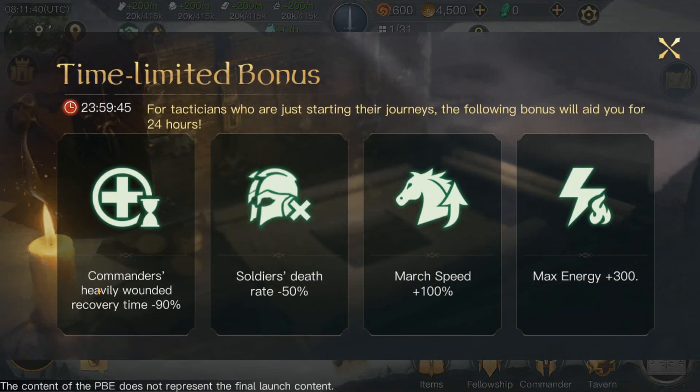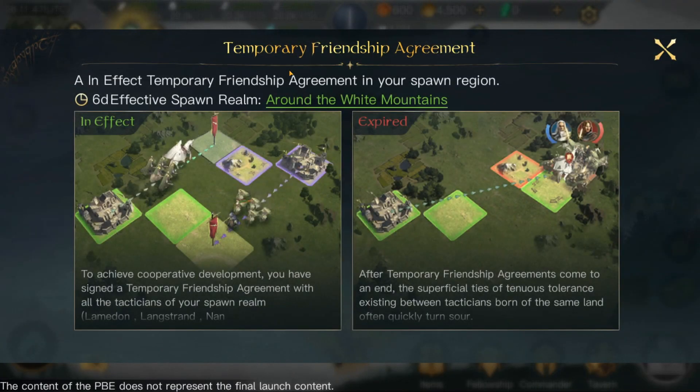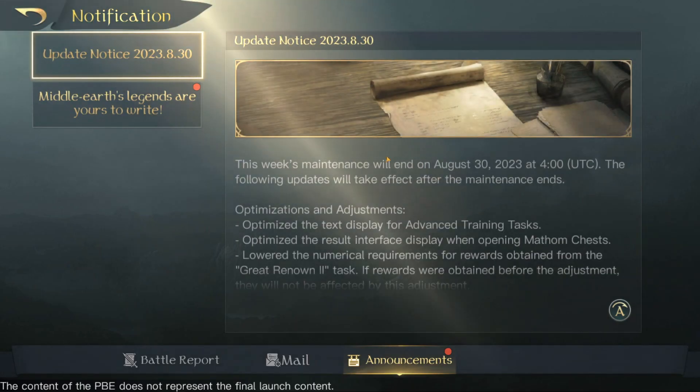So we've got these boosts here: time loader boost, commanders heavily wounded recovery time, soldiers' death, march speed, max energy plus 300. We've got time bonuses, temporary friendship agreement in effect in your spawn region — six day effective spawn realm around the White Mountains.